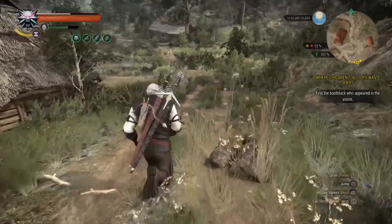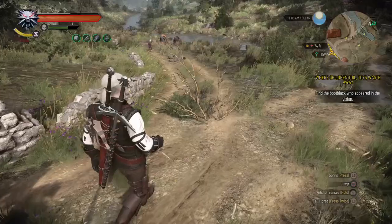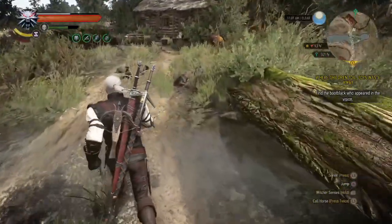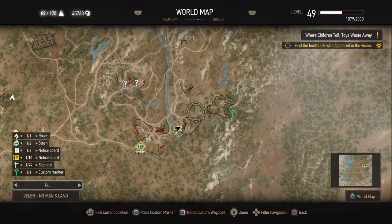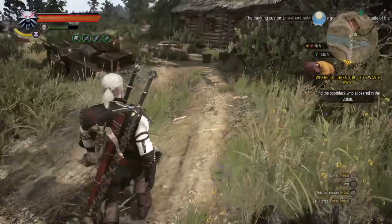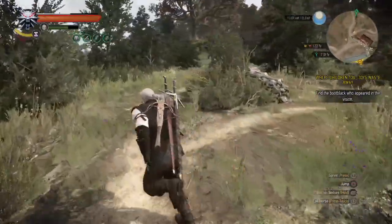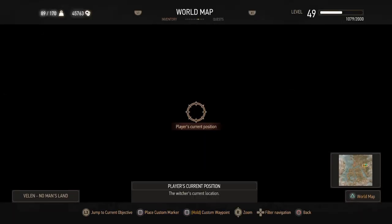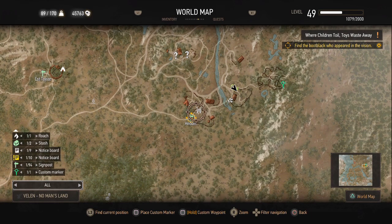Guys, fix that hole in your roof over there - there's trees growing out of your house. Let's see what we got going on here. Kids running. They're not a danger. We have an herbalist over here. This was the place I just wanted to check, wasn't it? There's a path here. To the right or to the left? Looks like I want to go to the left.